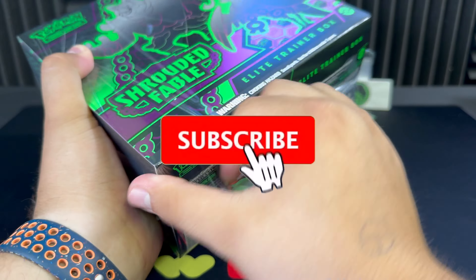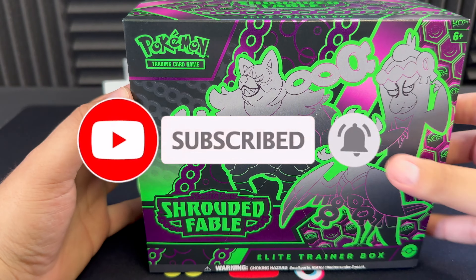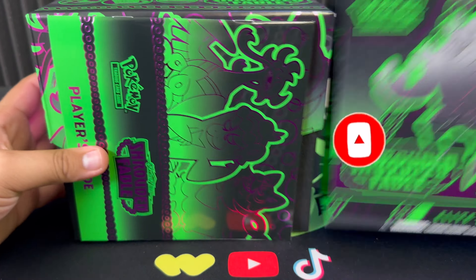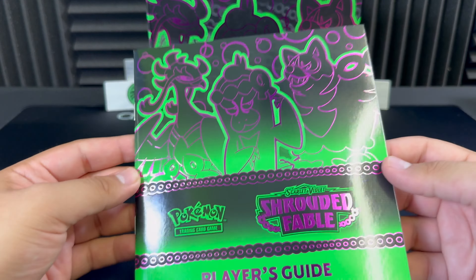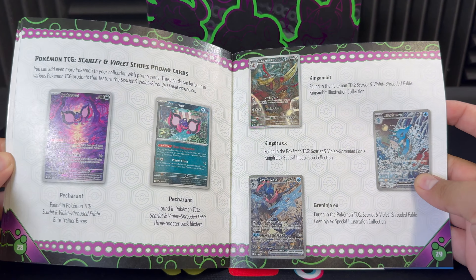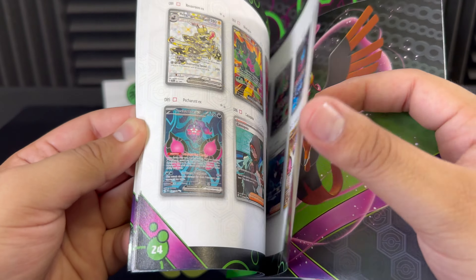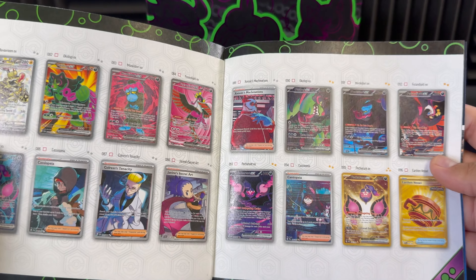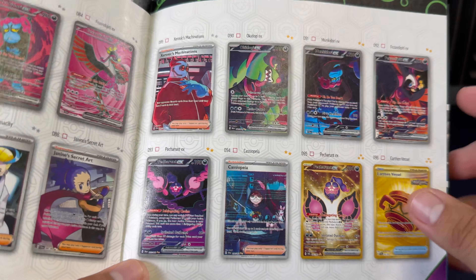We did one video of Shrouded Fable already and we actually got the chase card, which at the time of recording is still the Cassiopeia Special Illustration Rare. Let's check out this little pamphlet — the player guide — and see what we're chasing. There are some really nice promos which I think really make this set, so if you guys see any of those promo boxes out in the wild, be sure to go check them out and grab those insane promos.